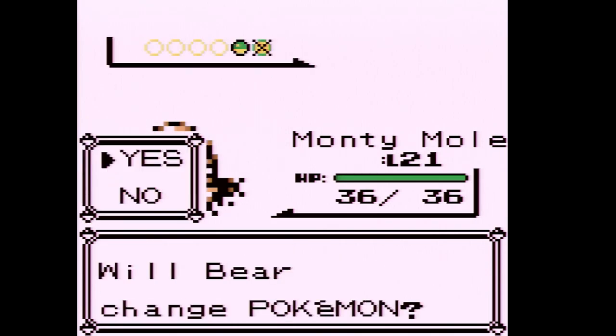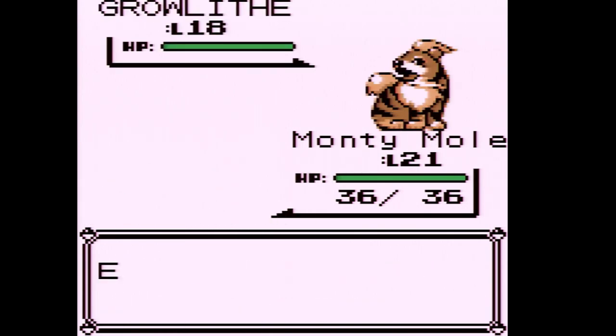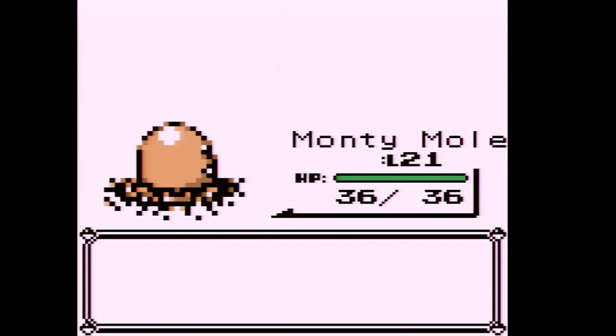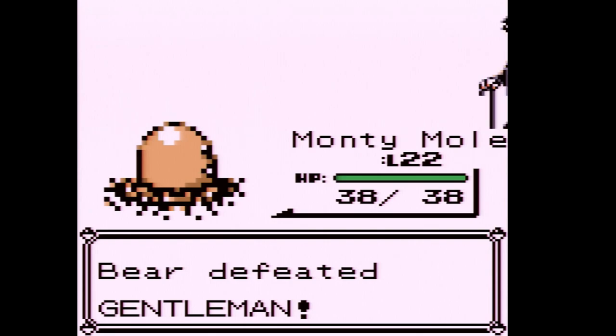Another Growlithe — we should get a level-up out of this. Roar is actually interesting because it will get you out of wild encounters, but it doesn't work for trainer battles. Monty Mole is level 22; four more levels and it evolves.